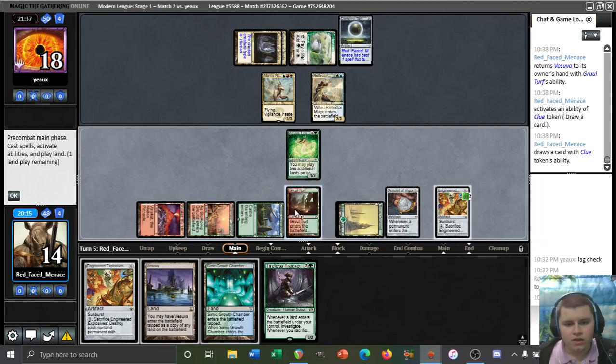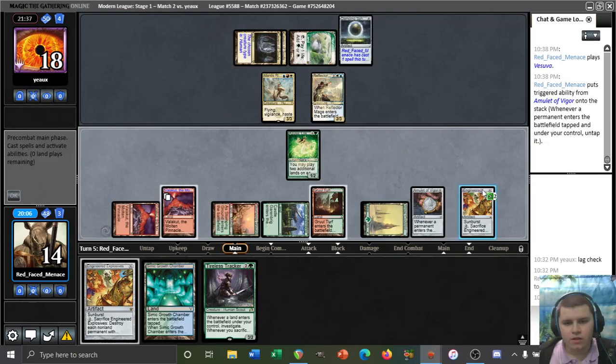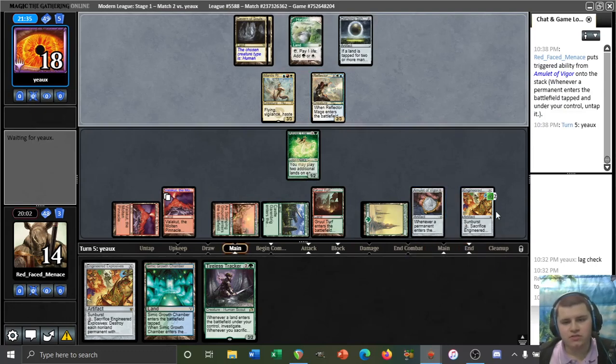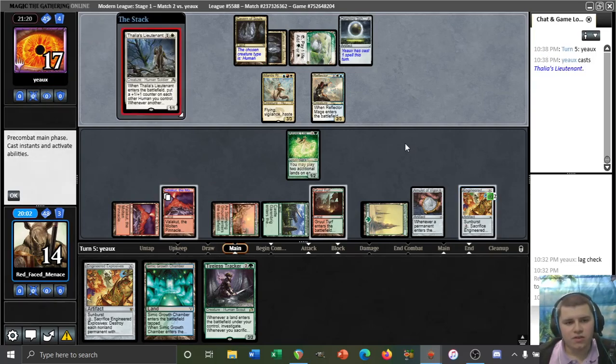Copying the Valka-cut here makes a lot of sense. Holding up Explosives for two so we can blow it up, and just pass it back. We can also use Explosives for two to unlock all of our mana so we can play Tracker, play bounce land, crack a clue, and still have another bounce land or two to play for the turn — maybe cast a Titan if we draw it. It's probably going to be worth cracking Explosives here on the Lieutenant.